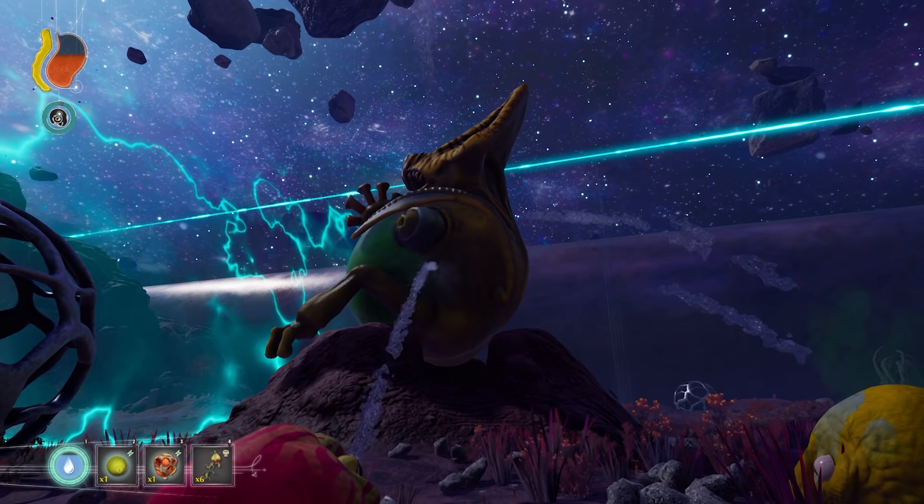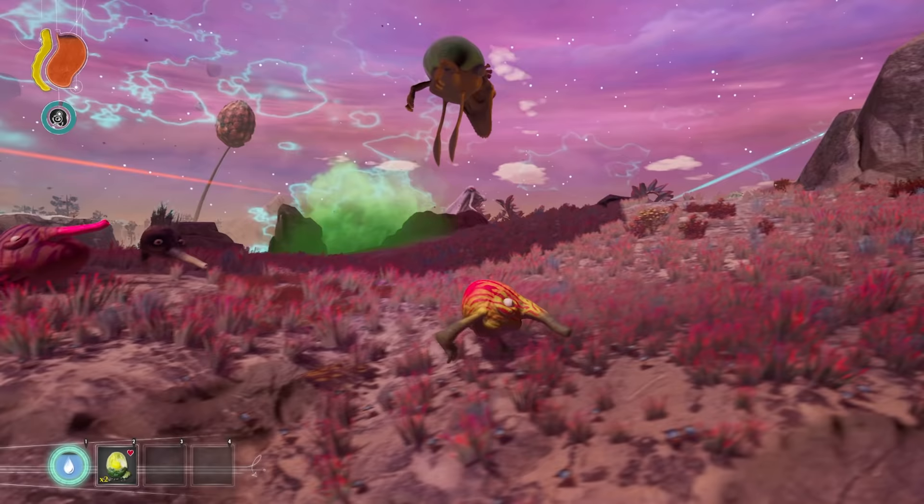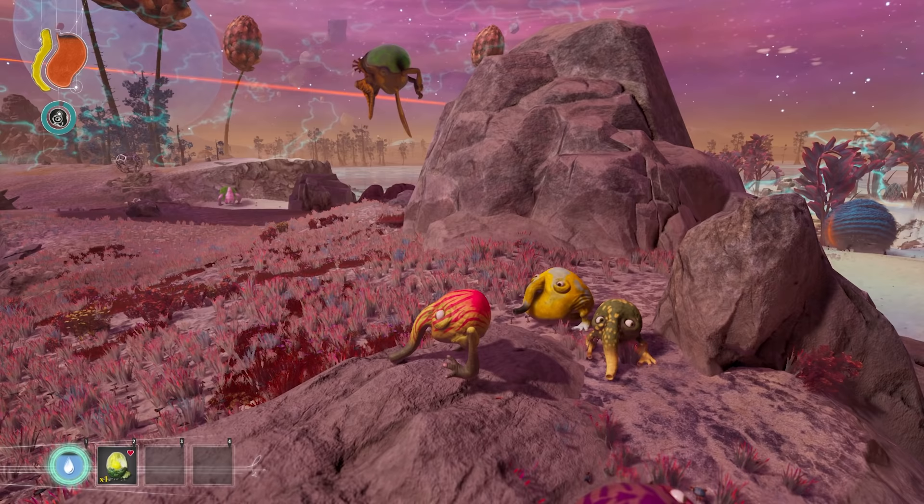Trebom can shoot water at female Onkyferts that are on their nest to disorient them. Occasionally the Onkyfert will leave the nest to float around and look for food or scan the area. And if it sees anything it doesn't like, it can do a ground slam and spray toxic gas.